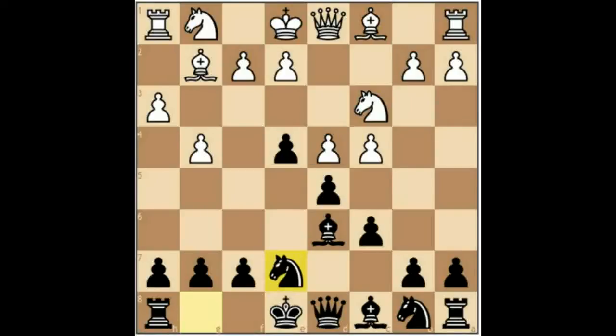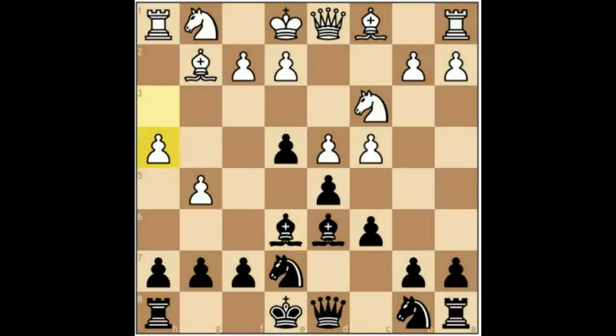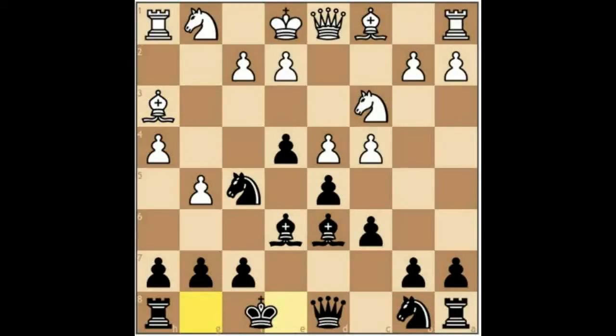Here Baseman played the move B5, G5 — perhaps anticipating this idea. B2-E6 was played, H4, Knight-8-F5, and Bishop to H3. And Grandmaster Keane castles.